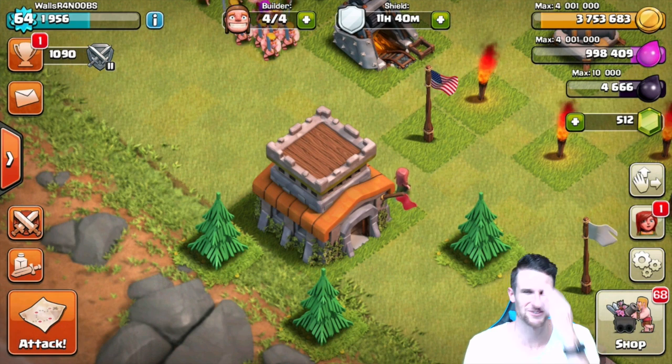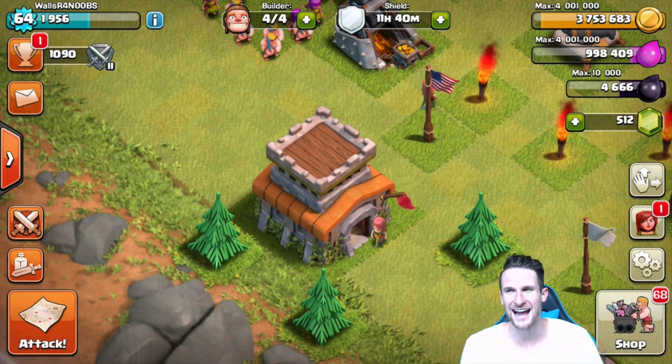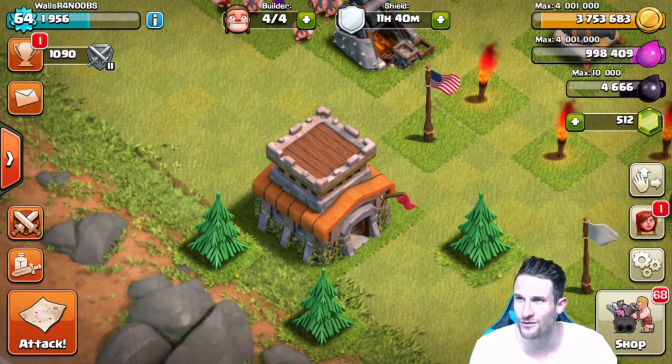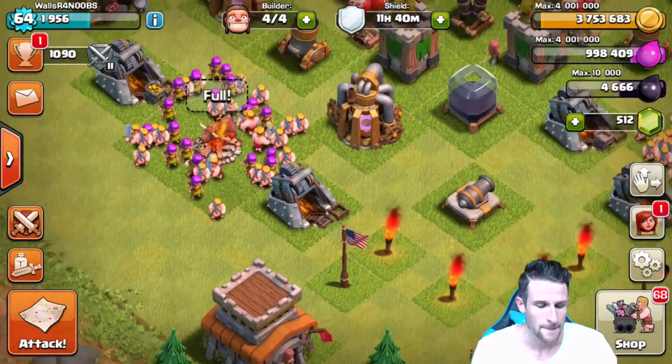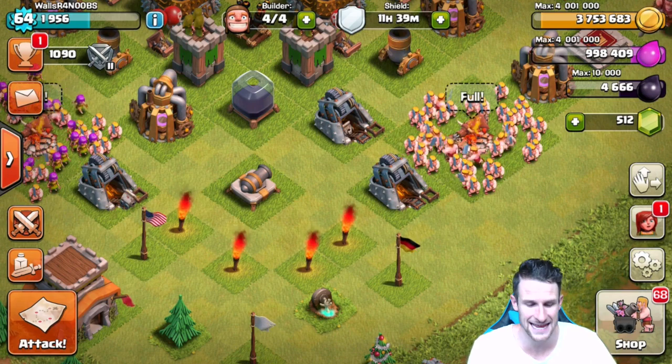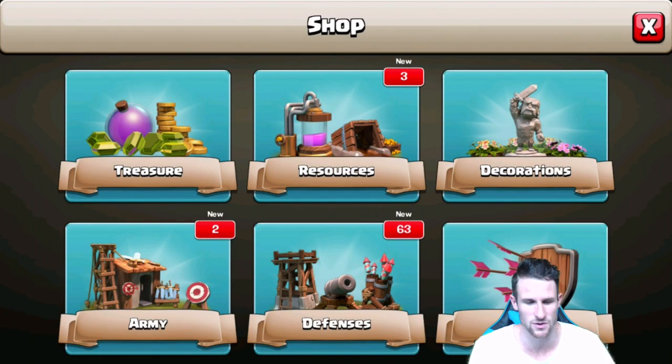Guys, we've made it. You can see we are at Town Hall 8 now. We've got all four builders available. I was grinding out the other day. We have almost four million gold — you can see in the bottom right we have 68 things we can do. A lot of those are probably going to be walls.